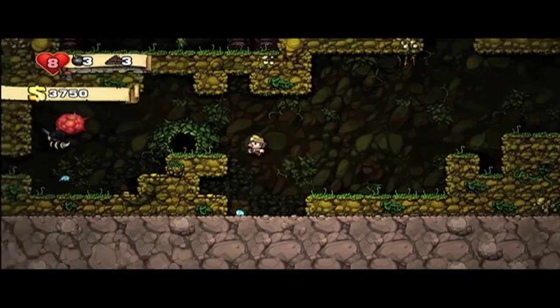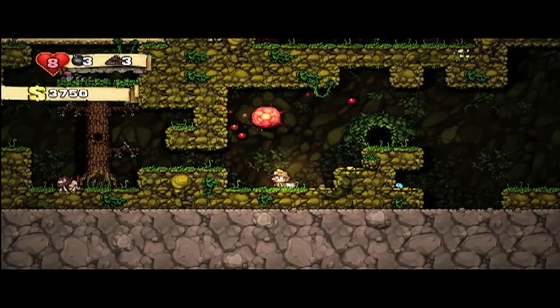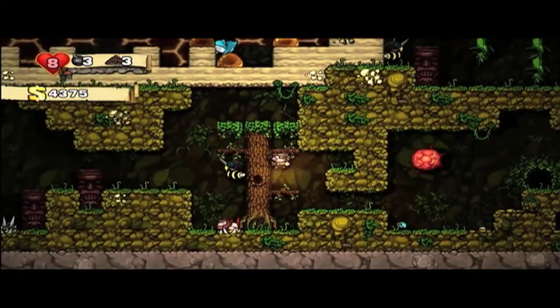They're pretty easy to kill and almost every time you kill them they drop some sort of items. A lot of the time they will drop spring boots for you.